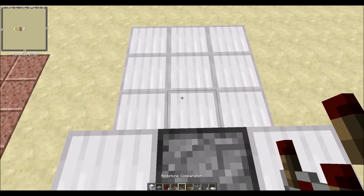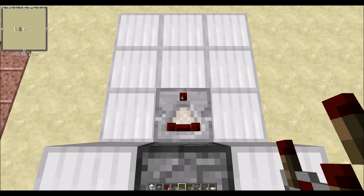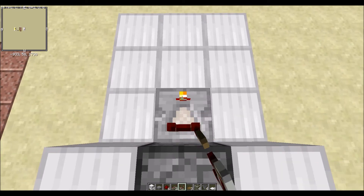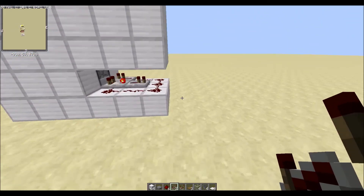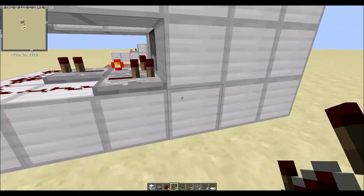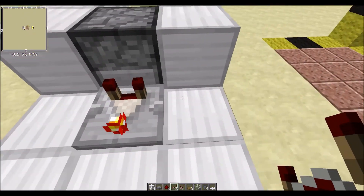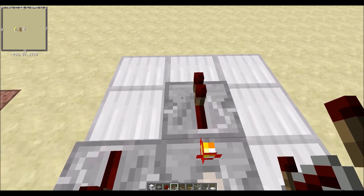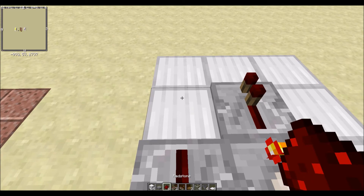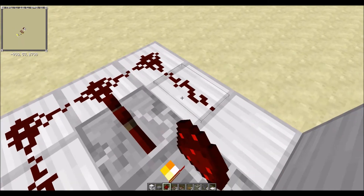Next up, you take your comparator, place it like this. Right-click it to put it on subtract mode. Next, take a repeater, place it like that. And take another repeater, place it like that. Then take the redstone dust and place it there, there, there, there, there, and there.